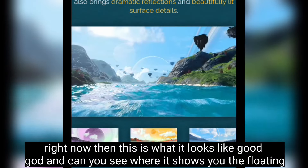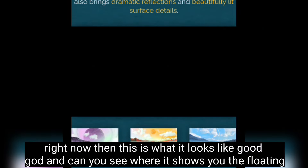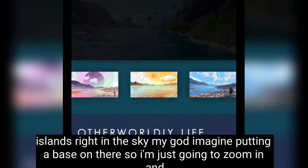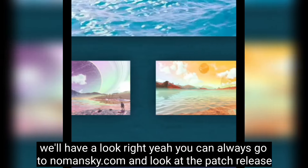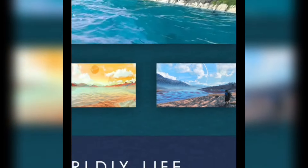Just look at what this looks like — good god! You can see the floating islands right there in the sky. You can imagine putting a base up on one of those. You can always go to nomansguy.com to look at the patch release notes.